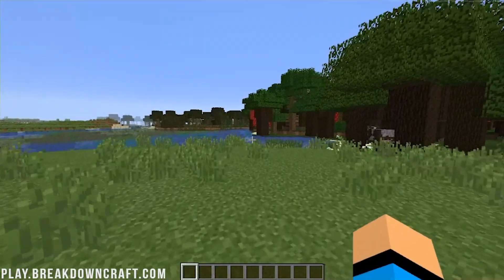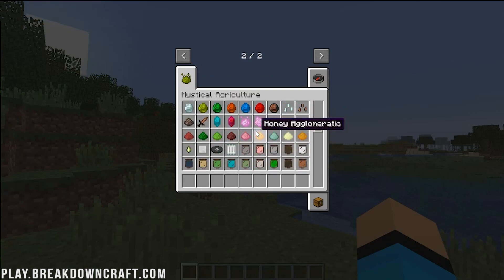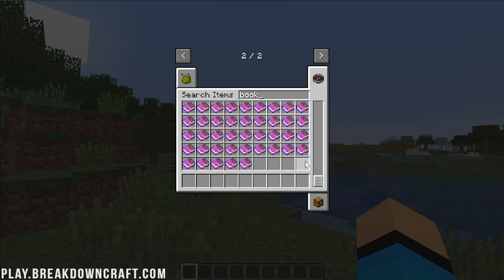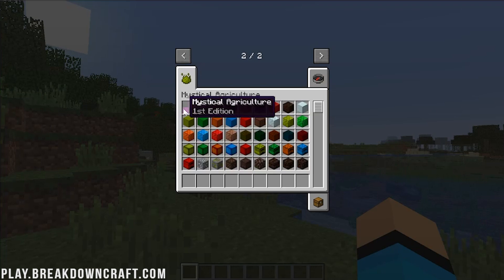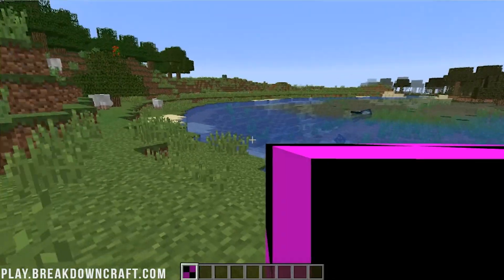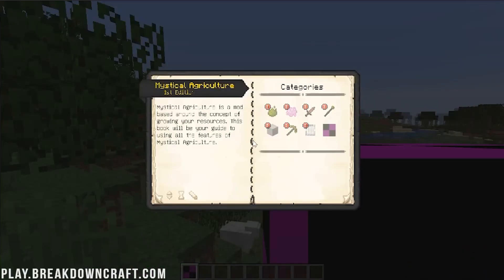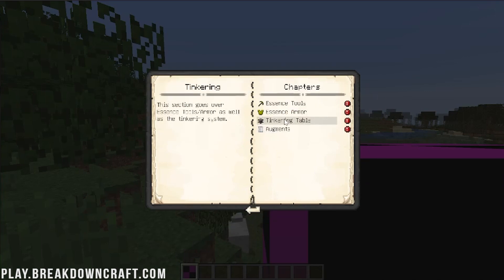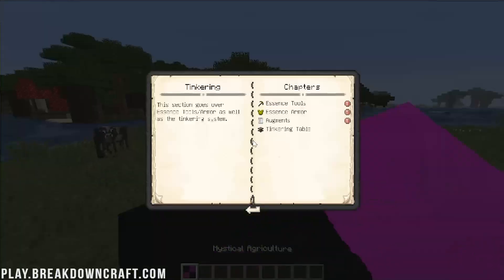Here we are in-game. To see the Mystical Agriculture stuff, hit E. There it is — tons and tons of stuff added. Most importantly, let's get the book. The texture is currently glitched in Mystical Agriculture 1.16.3 since it's in beta, but there it is. Right-clicking with it opens the book, and you can look at everything. It doesn't seem fully working yet due to the glitched texture, but it will be fixed very soon — different texture packs might also change the texture.